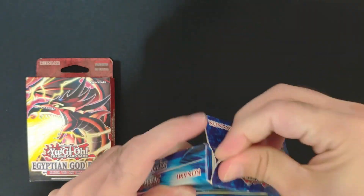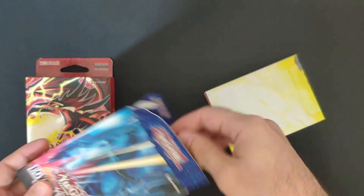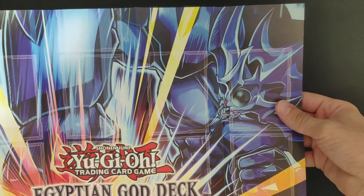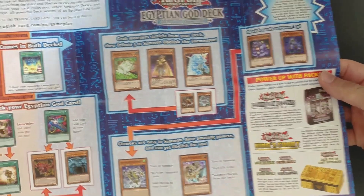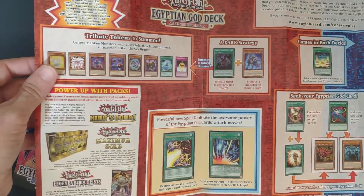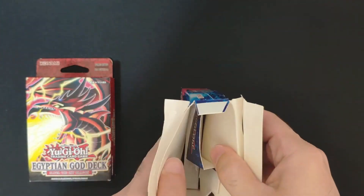Cracking open the top, first we have the play area — very nice. You have the two Egyptian gods, each one on one side, and on the back of that sheet we have something that looks like tips on how to play the god decks. That's cool. I'll just rip it open.